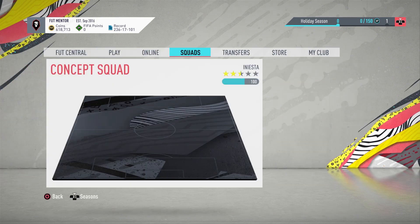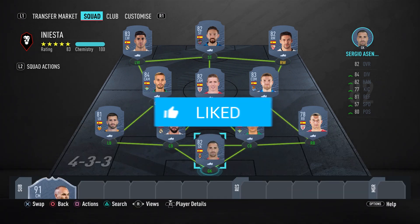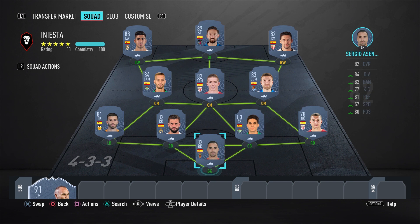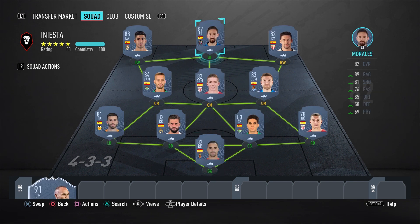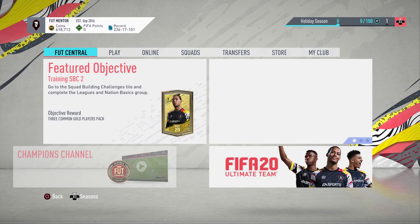For the rest of the division rival objectives we're completing simultaneously, make sure you have a full Spanish team and that the attackers are at least from La Liga. A full Spanish La Liga team will make it easier, but at minimum have La Liga attackers because you're going to have to be scoring goals with them.